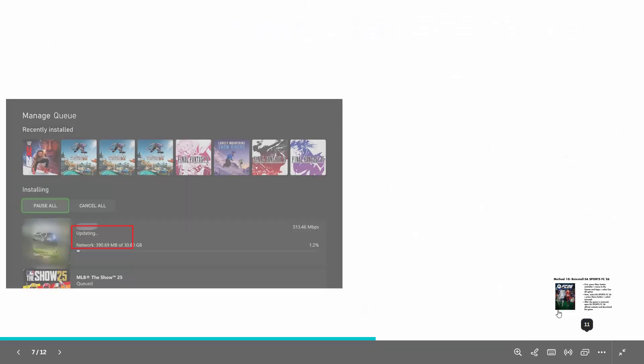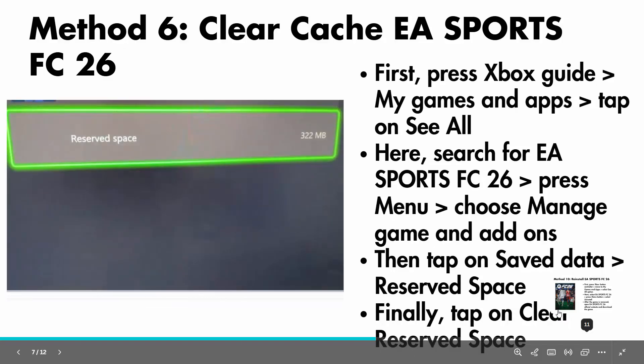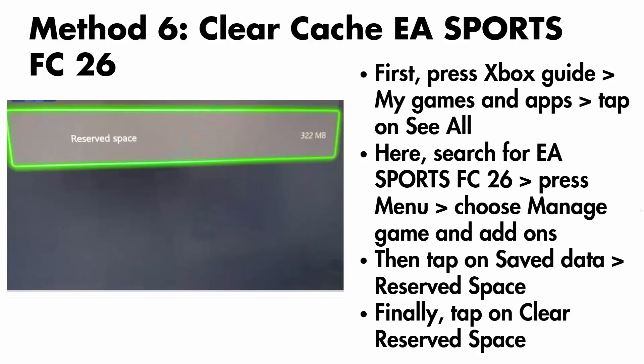The next solution is to clear the cache of EA Sports FC26. For that, first open the Xbox guide and click on my games and apps. Then tap on see all, search for the game, then press menu, then choose manage game and add-ons, then tap on save data, then click on reserve space, and finally click on clear reserve space.